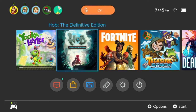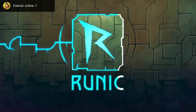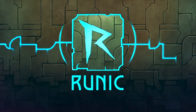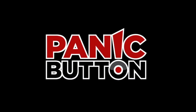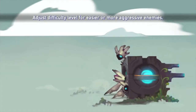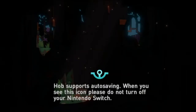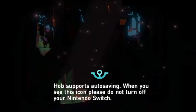Hey guys, Justin Masson here with Nintendo Dads. Today we're going to be doing a first impression let's play of Hob: The Definitive Edition. Runic is part of the development team, and Panic Button was involved with the port, along with Perfect World. Panic Button is well known for their ports of Rocket League and Warframe to the Nintendo Switch.